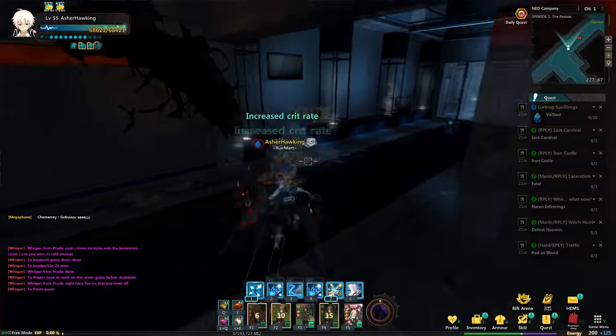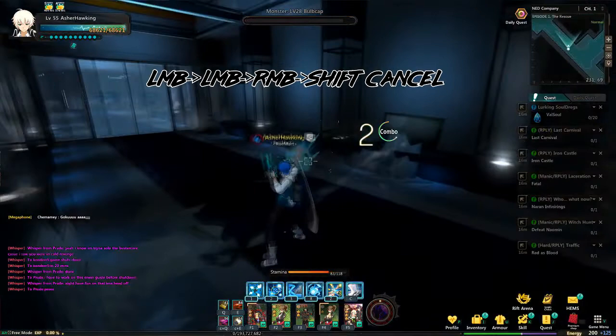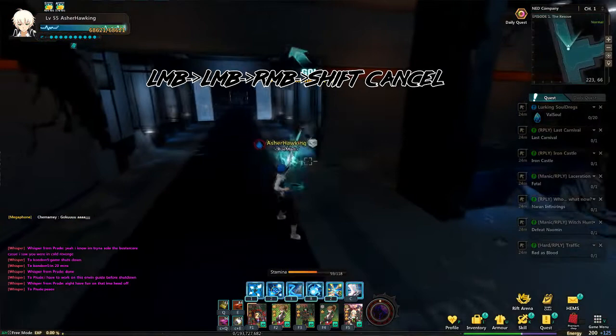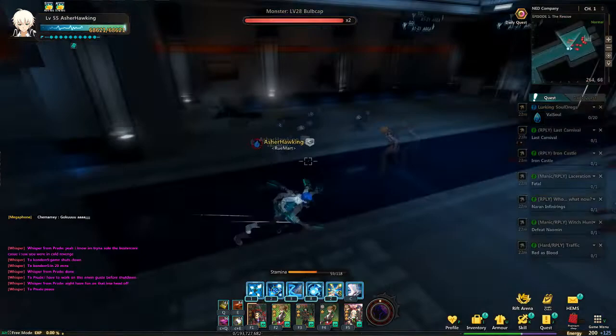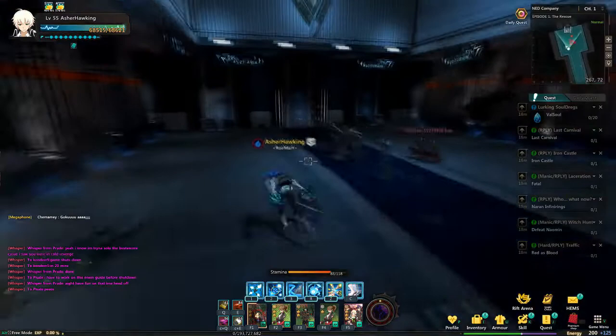Another combo is left click, left click, right click — I call this 'skating.' Skating allows you so much mobility as an Erwin, and on that forward right-click movement you can shift-dodge and animation-cancel. Skating is Erwin's most essential movement method in both PvE and PvP.